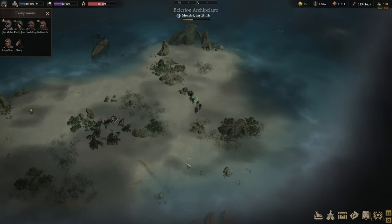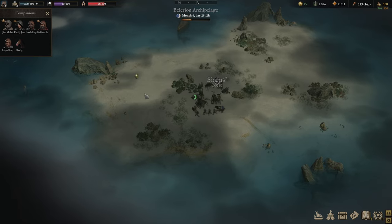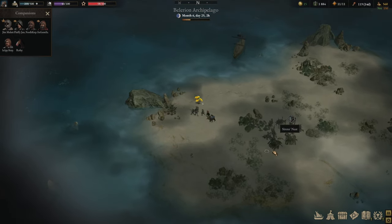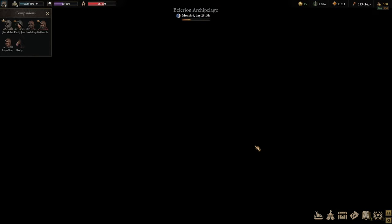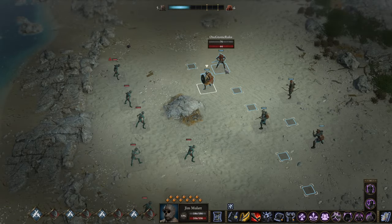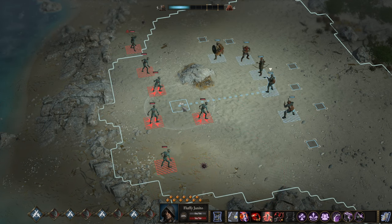This island isn't massively huge. It seems like the daughter is captured at a siren's nest. Do you know what that means? Lots of sirens. And you also know what sirens mean — sirens typically mean challenging shout into massacre.